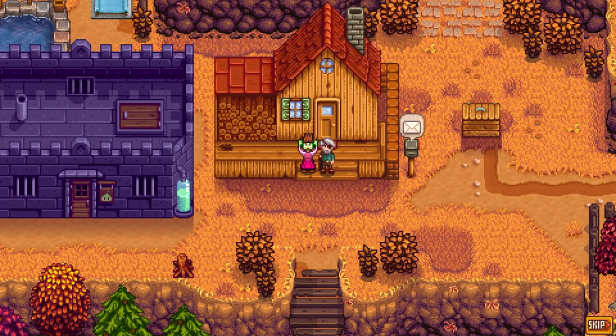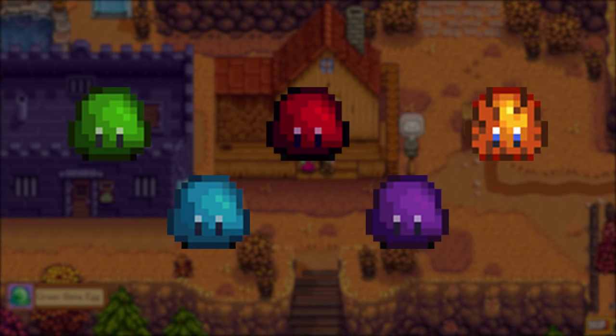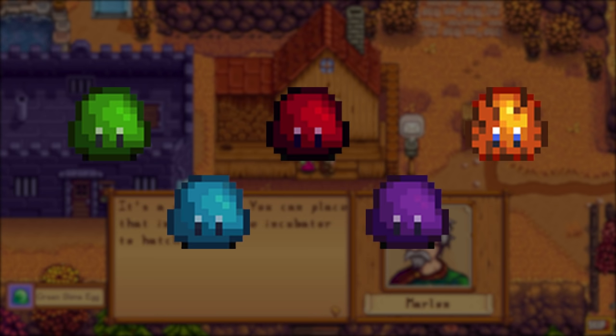After the hutch is built, Marlin will visit you and give you your first slime egg, and from now on all green, blue, red, purple, and tiger slimes now have a 1% chance of dropping an egg of their color.